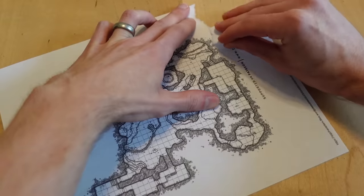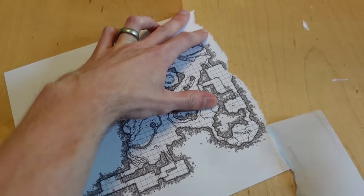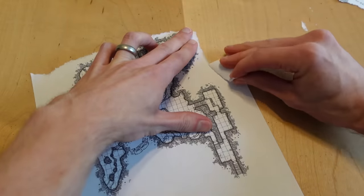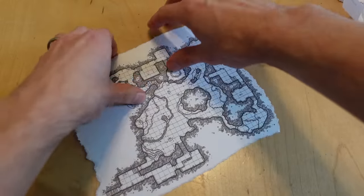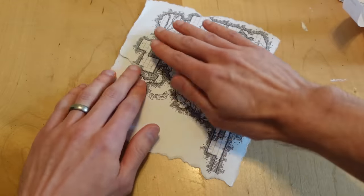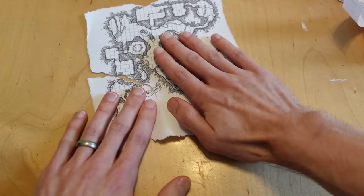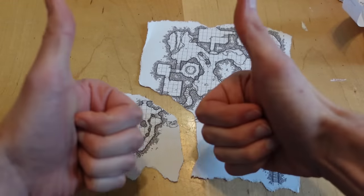Now we're finally ready to age this stuff! Take your paper and carefully tear off those edges. I've found that my printer paper seems to have a grain to it, where tearing on the long edge is usually very clean, but tearing on the short edge ends up more jagged — go a little slower on the short edge! The cool part is you can't mess this up, because you should rip off a chunk of your dungeon map! Think about it — this is an in-world artifact drawn by some terrified dungeon-dweller, not a survey team, so you should even feel free to deviate from this map when playing the actual dungeon!